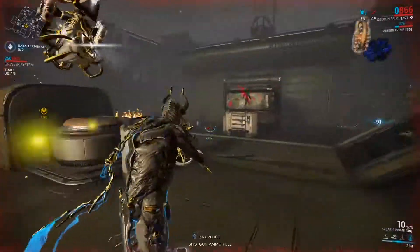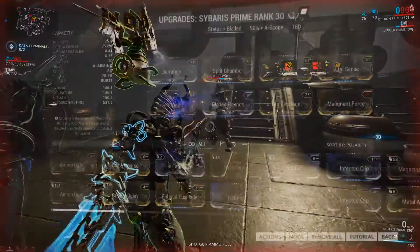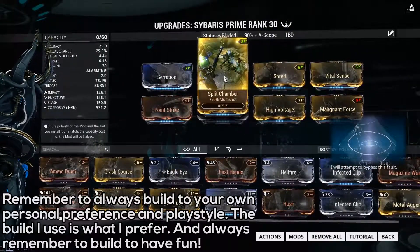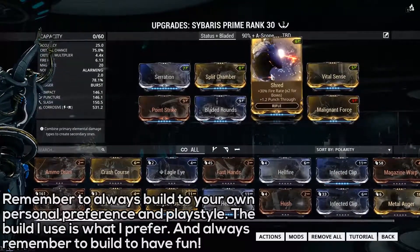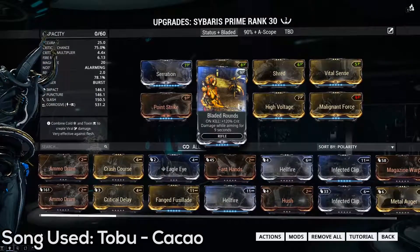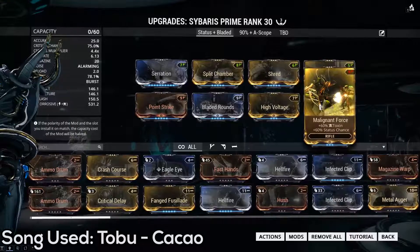Losing that little bit of crit for the extra status isn't really much of a big deal. With status in mind, let's get into the builds I have — I have two builds. The first one is a status build, just a typical vanilla one. You go for the classic triple S, as I like to call it: Serration, Split Chamber, and Shred. Shred is very important — I believe it's mandatory on a lot of weapons because you don't want to go through enemies without punch through. It's good for crowd control and just overall great, so Shred is definitely going to be on there. Then you have your crit mods: Vital Sense and Point Strike for crit chance and damage, respectively.